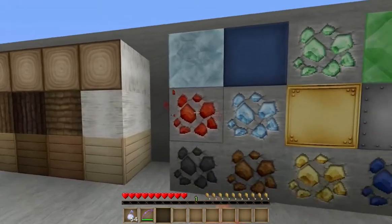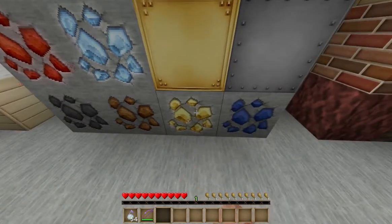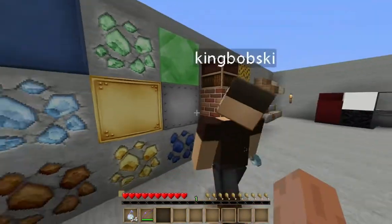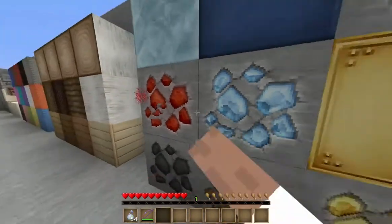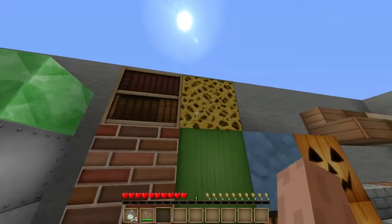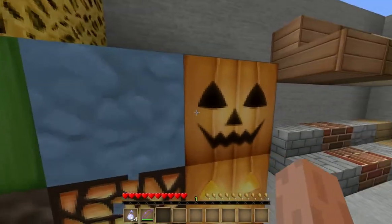Diamond block, lapis lazuli block, emerald block, redstone, diamond, gold block, iron block, coal — that's iron ore, gold, and lapis lazuli ore. I like that gold block actually. I like the diamond and the ores too — they're quite nice.